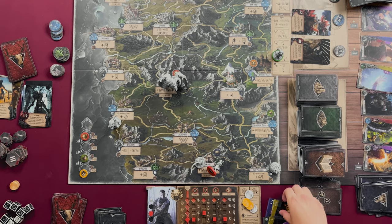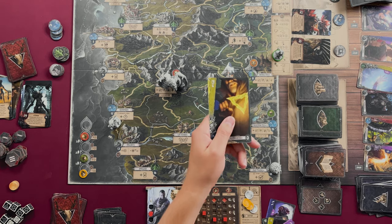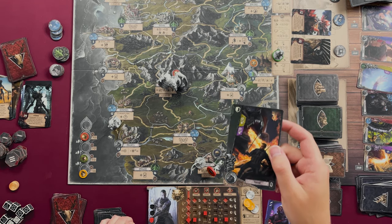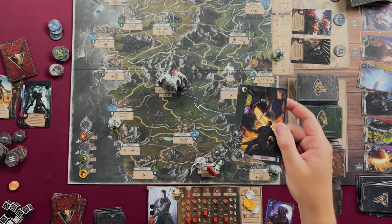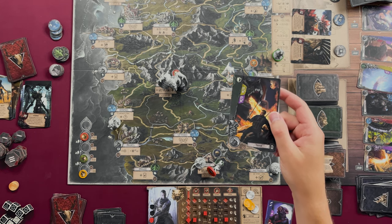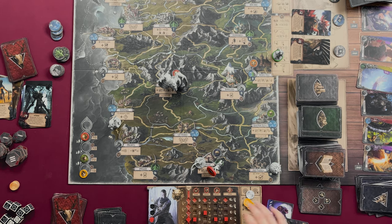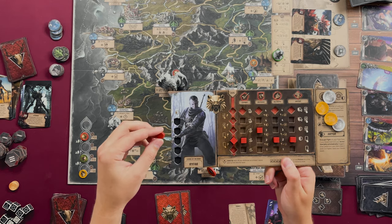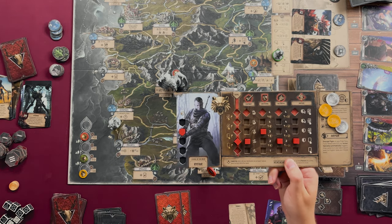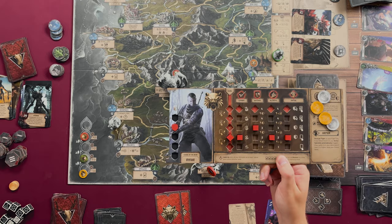A few important card symbols to know: one symbol means draw the top card of your discard pile; another means raise your shield level by one if it's not already at its maximum — for example, if your defense is at three and you took one point of damage, you can move your shield marker back up to the three slot.